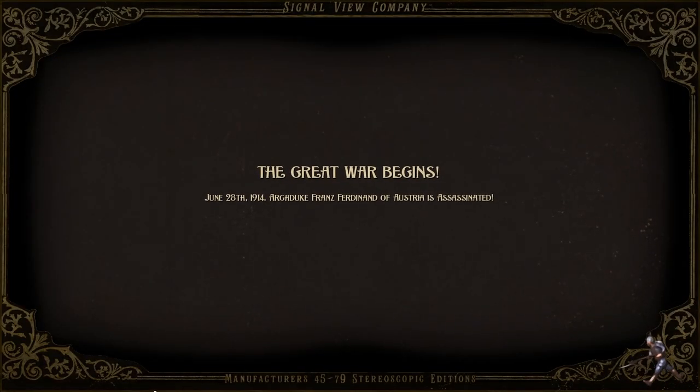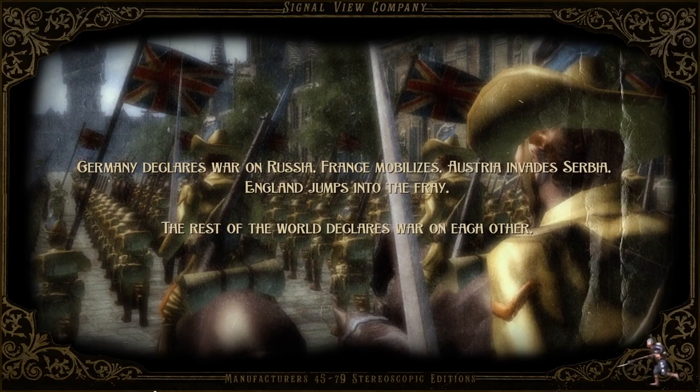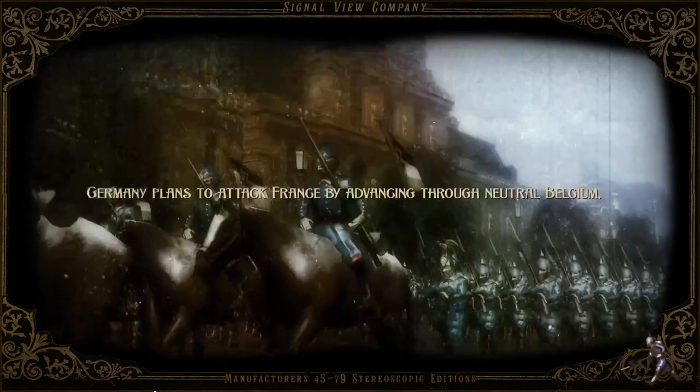The Great War begins. June 28, 1914. Archduke Franz Ferdinand of Austria is assassinated. Germany declares war on Russia. France mobilizes. Austria invades Serbia. England jumps into the fray. The rest of the world declares war on each other.